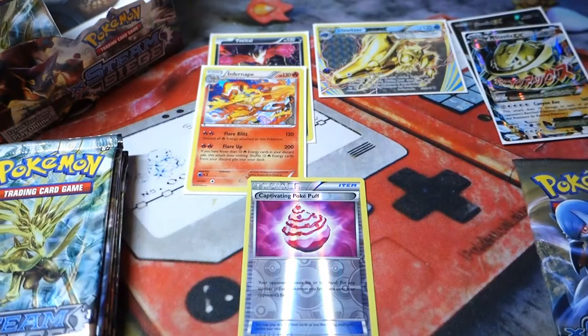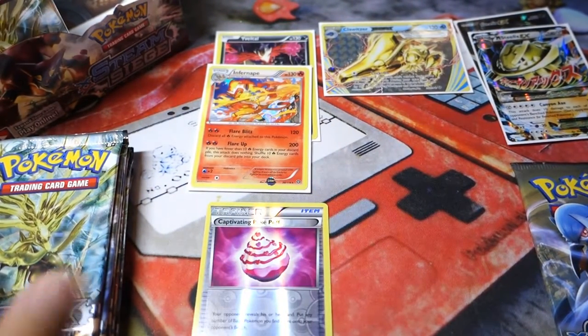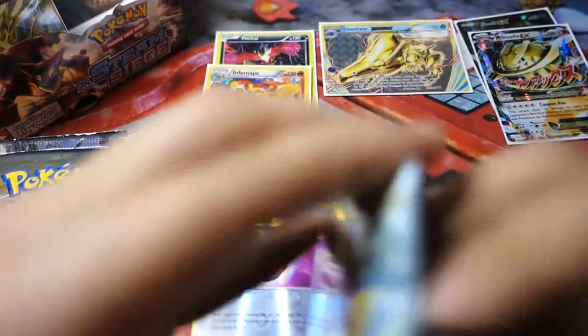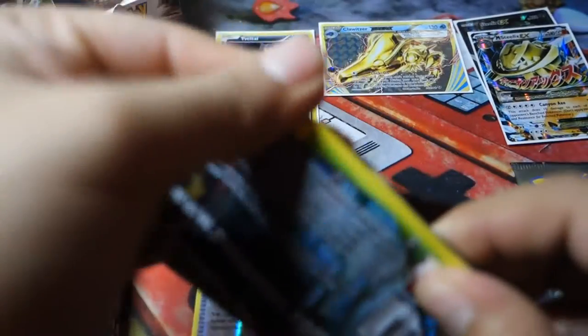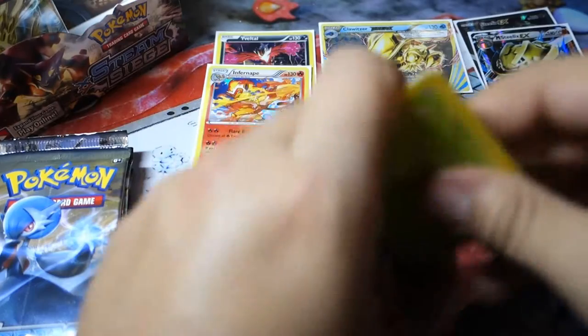I might have been wrong — I chose this Gardevoir to have the better pool, maybe I was wrong. Who knows? We'll see right now. So we got the Xerneas Break pack up next. Hopefully Xerneas can outdo the Eevee pack, because that's what you're supposed to do, right? You're a Fairy type against the Dark type. Come on, give me a full art!